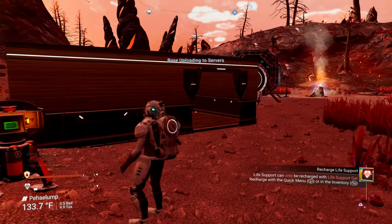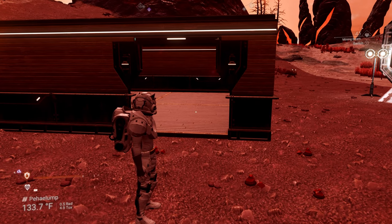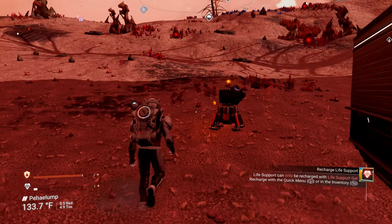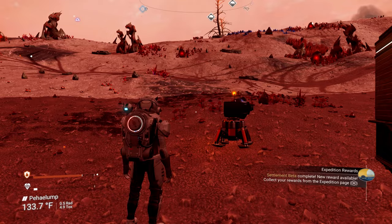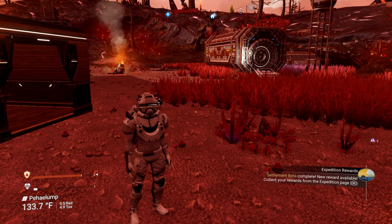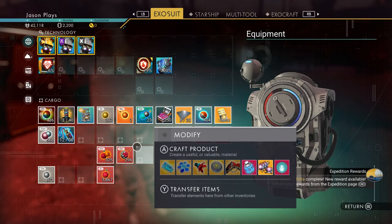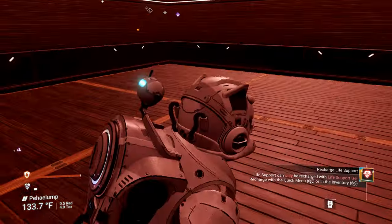Whenever you upload your base, that means anybody else — as long as they're connected to the No Man's Sky servers — will see your base. There is a limitation though: you're not going to see a thousand bases. The No Man's Sky servers will show you 20 at a time and will randomly pick 20 different bases. As the expedition progresses, you're going to run into a whole bunch of different bases.